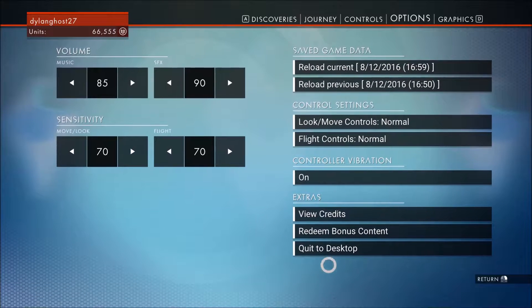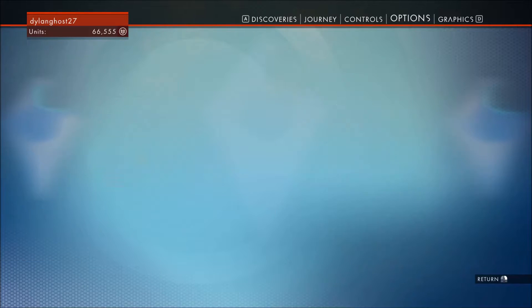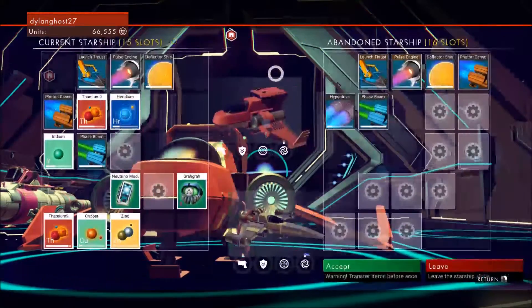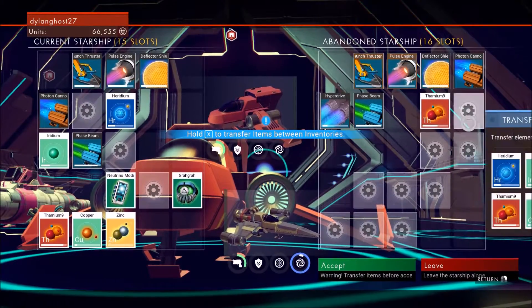What you want to do is go to Escape, then go to Options, and then it'll say in the bottom right 'Redeem Bonus Content.' It'll be right there — 'Redeem Horizon Omega Ship' — and all you have to do is hold down.